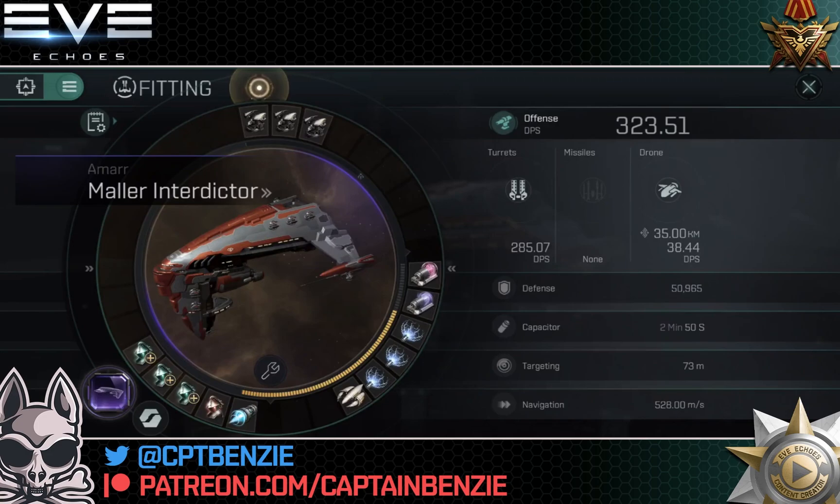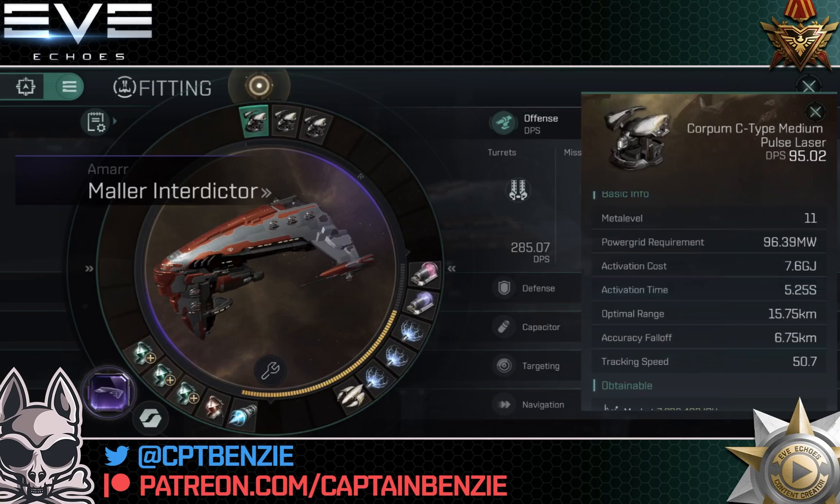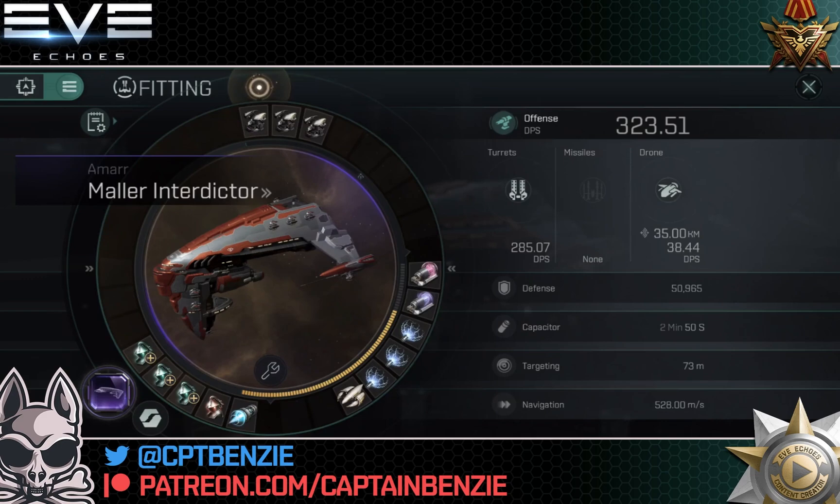We've got three high slots. This doesn't give much in the way of DPS — it's 323.51 total, really nothing, with 285.07 from the turrets. A lot of this is because I've got maxed out drone skills on Fulmination, so I'm getting 38.44 DPS out of one single Mk9 infiltrator drone. The ship itself isn't even breaking 300 DPS, which for a Tech 10 cruiser is abysmal damage. For this I've gone with medium pulse lasers — you can go for beam lasers or whatever you fancy. Pulse lasers are probably good enough because you've got a 15km optimal range and 6.75km accuracy falloff, so you can shoot at anything basically in the bubble. If anything gets inside the interdiction sphere and tries to blow you up, this just gives you a little bit of firepower back.